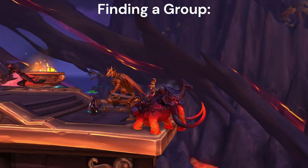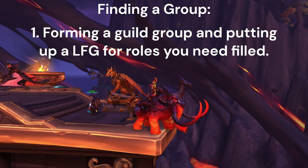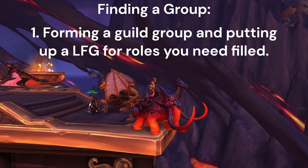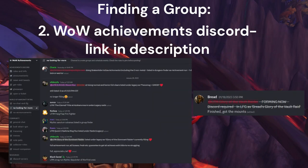Really quickly I wanted to cover a section on finding a group for these achievements if you don't have one. Your easiest way is going to be getting a guild group together and putting up Looking for Group if you need more of something like heals or DPS. If you have no guild group, your next best bet is going to be checking the WoW achievements Discord and making a post that you're looking for a group to form for the Vault of the Incarnates achievements.